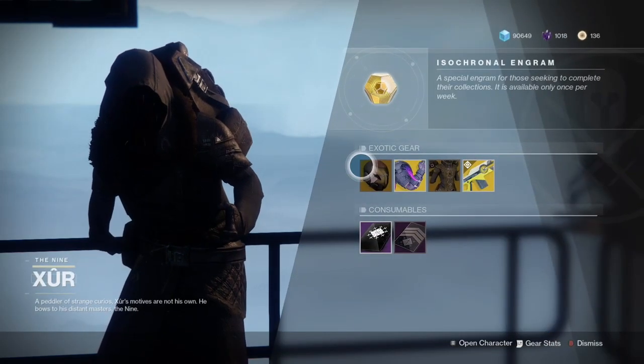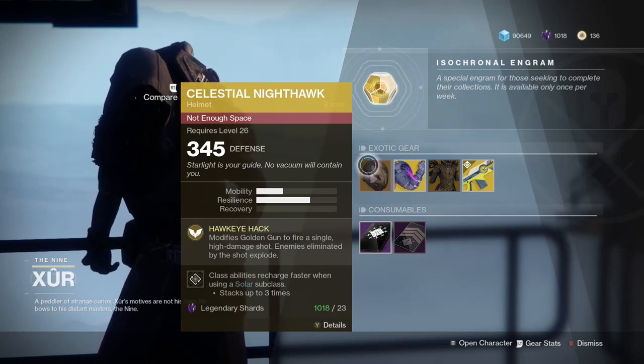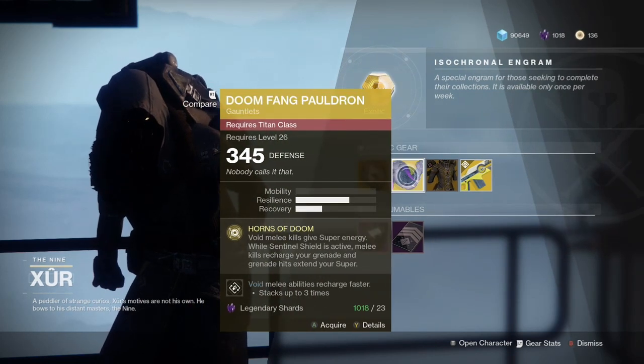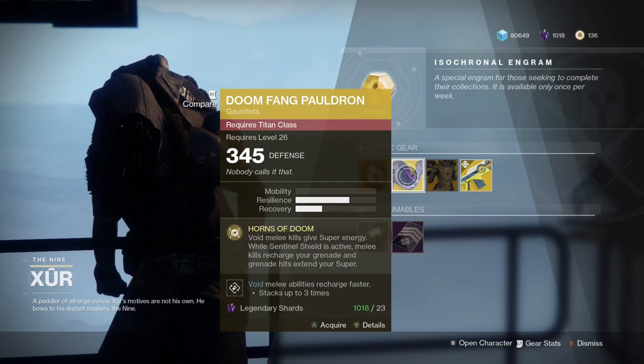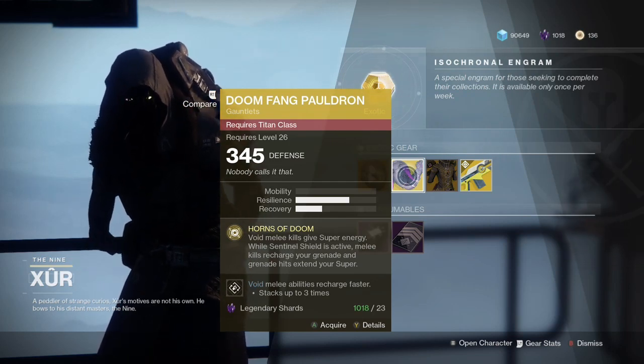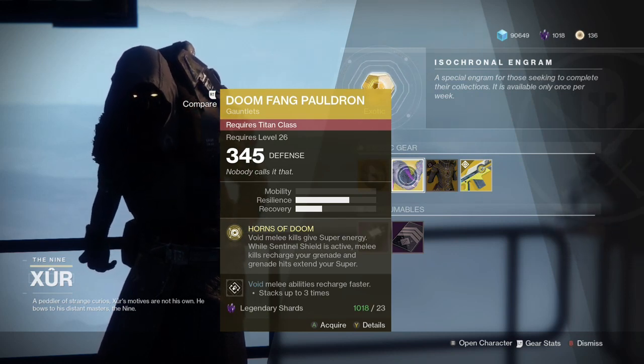We have the Celestial Nighthawk, which modifies golden gun to fire a single high damage shot, and enemies eliminated by the shot explode. Next is the Doomfang Pauldron — void melee kills give super energy, while sentinel shield is active, melee kills recharge your grenade, and grenade hits extend your super.